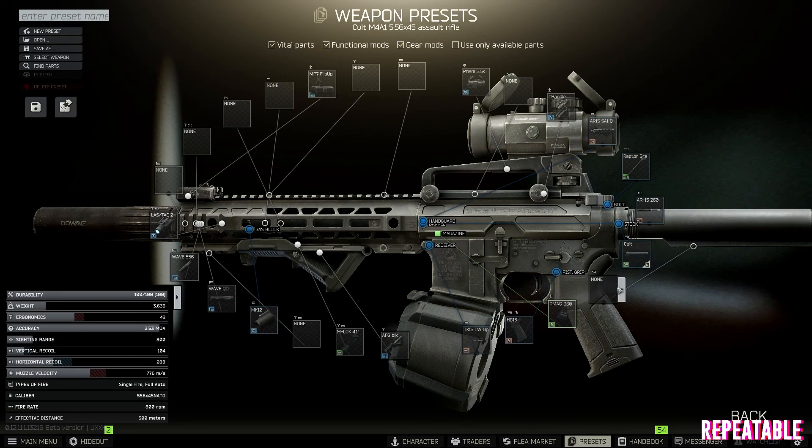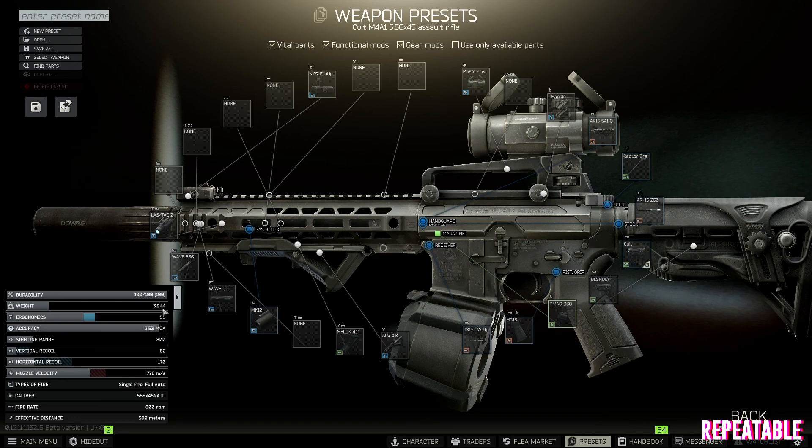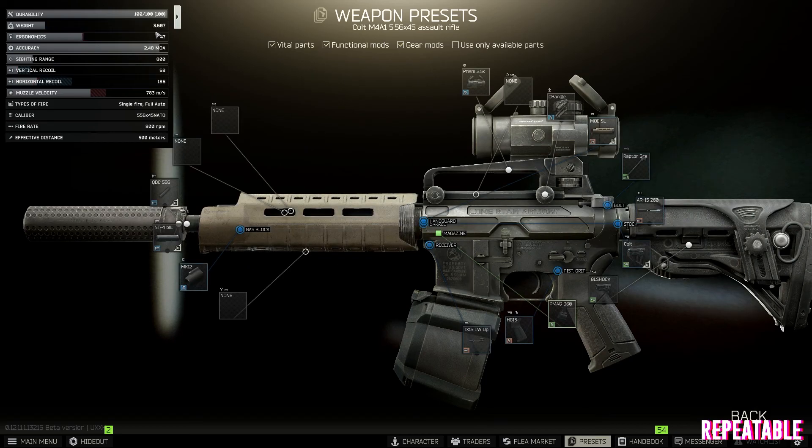Now let's continue with the build. We went with a cold buffer tube combined with the GL Shock FAB Defense buttstock. For the handguard, we're going with the Moe SL handguard that you can basically buy at level 1 Skier.